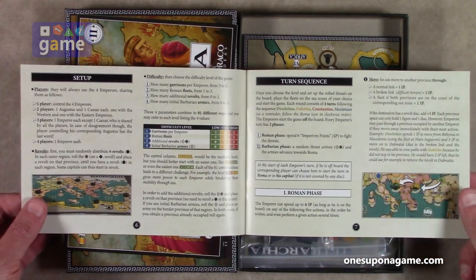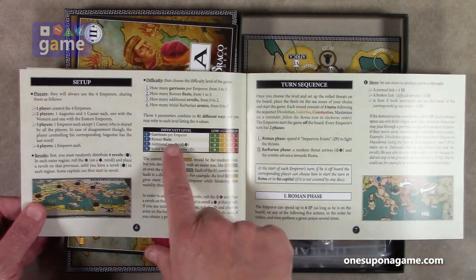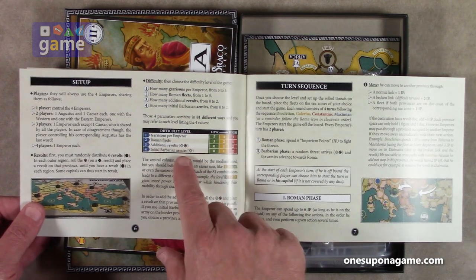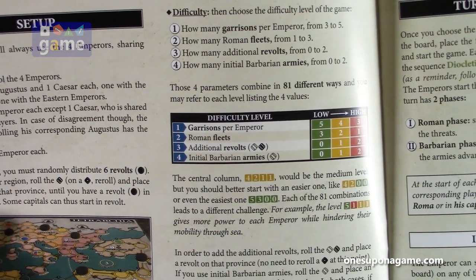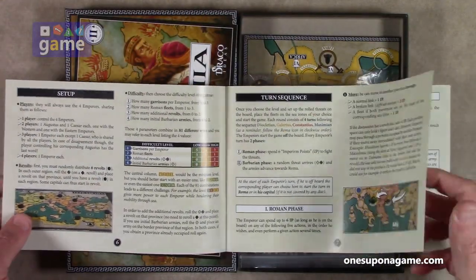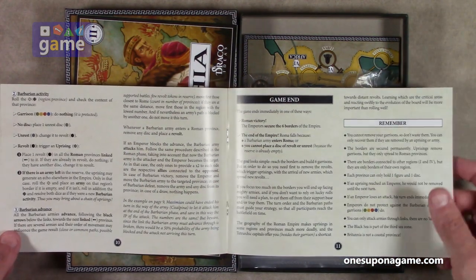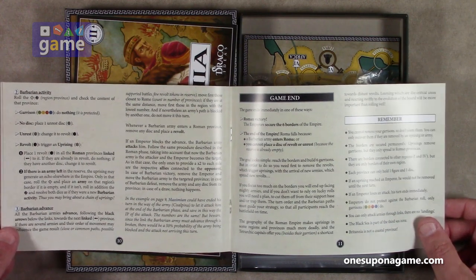There's a setup turn sequence. It has various difficulty levels — you can set low through high. You have three different victory levels, low through high, and four different factors that you can set: garrisons, garrisons per emperor, Roman fleets, additional revolts, and additional barbarian armies. The turn sequence includes the Roman phase and the barbarian phase. The game ends immediately in one of these ways: Roman victory, or the end of the empire — Roma falls because a barbarian army enters Roma.